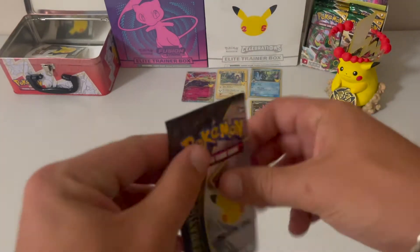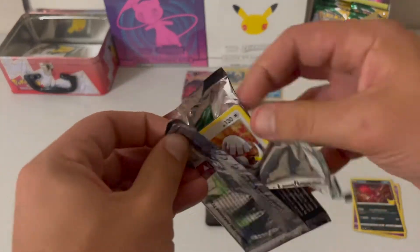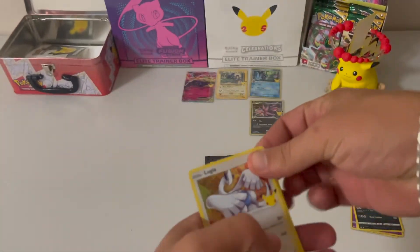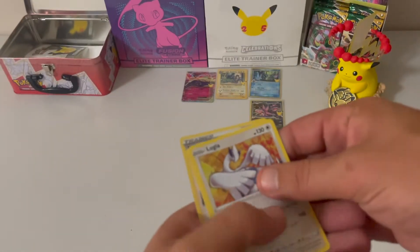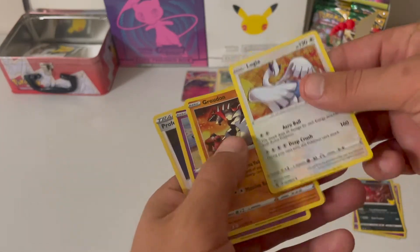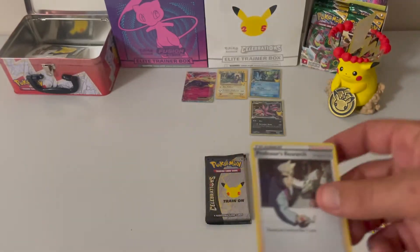Pack number two from the chest. Free Coat. We have a Lugia, a Groudon, a Cosmog, and a Professor's Research. Not too bad.